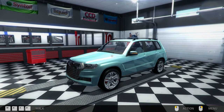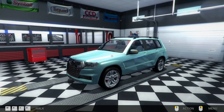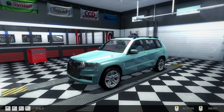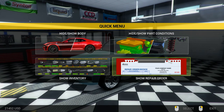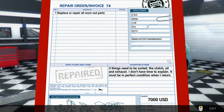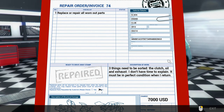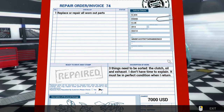Hi everyone, it's Taff. Welcome back to what I envisioned to be the last in the series of Car Mechanic Simulator 2014. We are nearing job number 75, which I think is the last job. We're currently on invoice number 74: replace and/or repair all worn out parts on an Olsen Grand Club 2012. Three things need to be sorted: the clutch, oil, and exhaust.